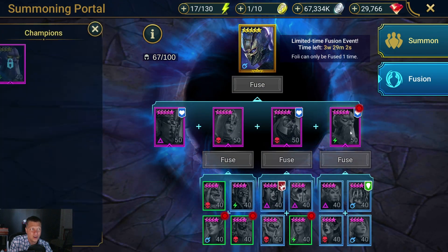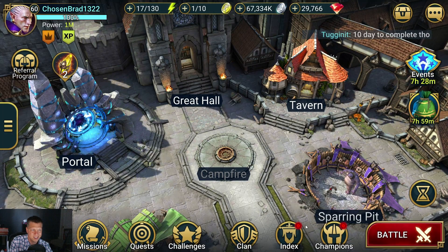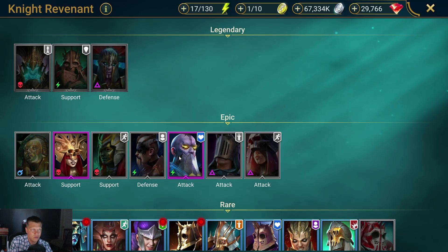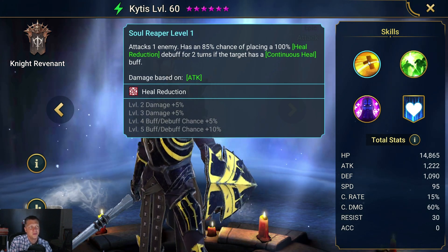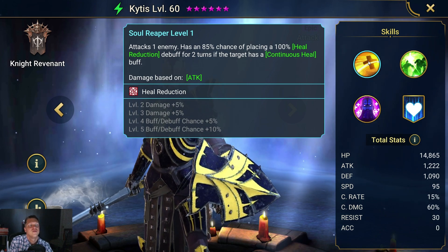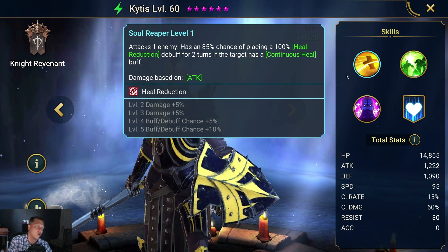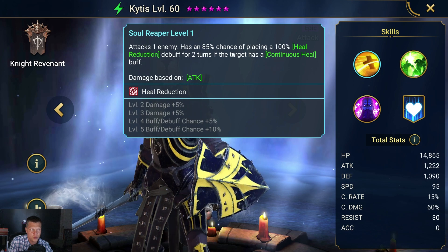Let's go over Kytus — I actually have him, so let's go into the Knight Revenant. His A1 has an 85% chance of placing a 100% Heal Reduction debuff for two turns, but only if the target has a continuous heal buff. It's very situational as an A1.